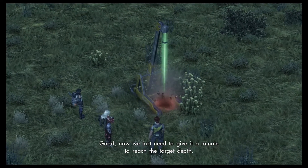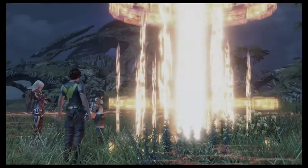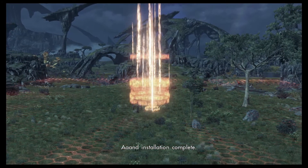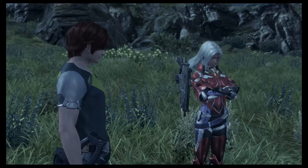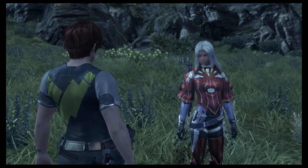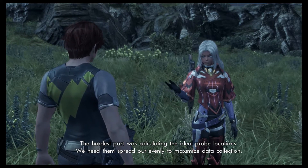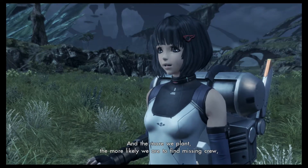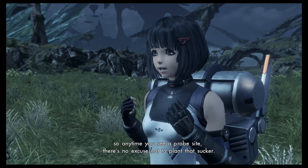Now we just need to give it a minute to reach the target depth. Installation completed — we are now online with a solid connection to Frontier Nav. Excellent. At the end of the day, there's really not much to it. The hardest part was calculating the ideal probe locations — we need them spread out evenly to maximize data collection. Planting probes is easy, and the more we plant, the more likely we are to find missing crews. So anytime you see a probe site, there's no excuse not to plant that sucker.